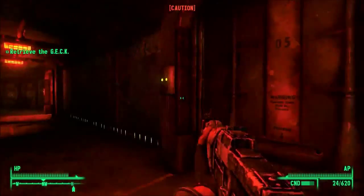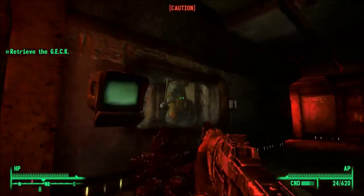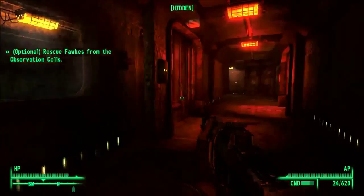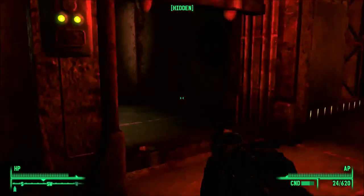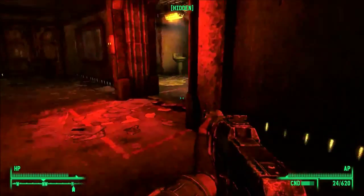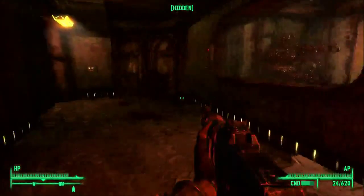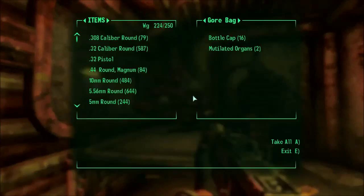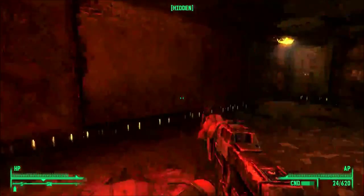Hello everyone! Welcome to another episode of Fallout 3. I'm Dozen Daggers, and last we left off, we met Fox, and he's told us how to get him out. We just have to go this way and all of the locked rooms will be unlocked, so we're going to have to probably murder our way out once we rescue Fox.